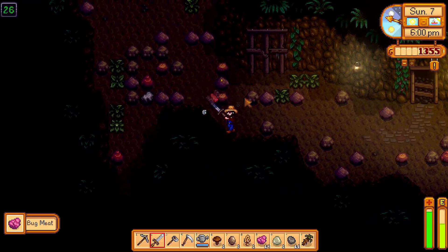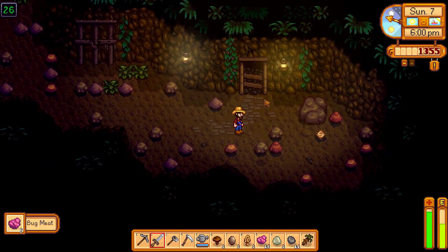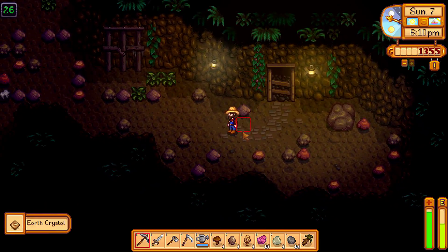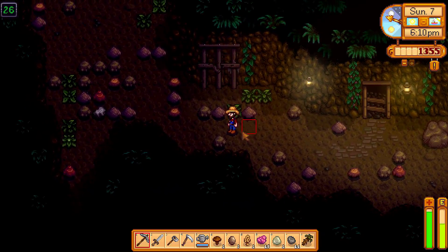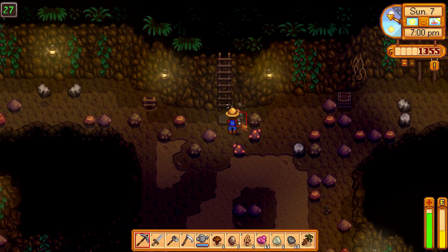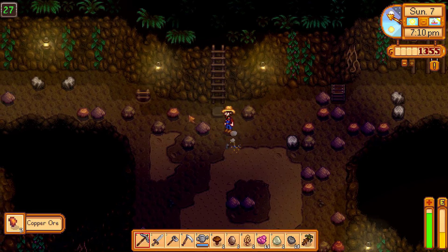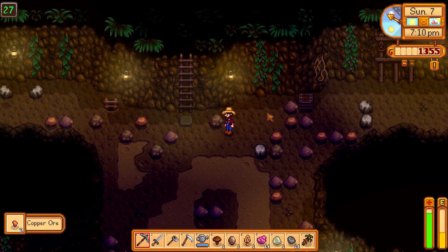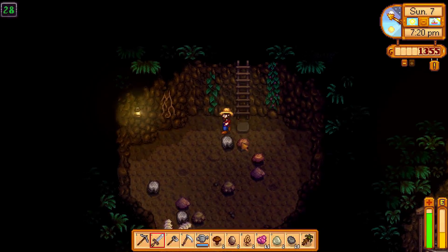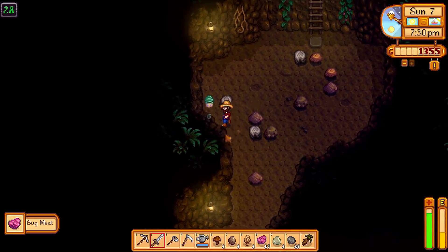More bugs — I hate these flying bugs. Another earth crystal. Looks like we're gonna have to search for the way down again. The way down — thanks to a bug that attacked me and then died, it created a way down. And there's already another way down — we shall take that path. Level 28 at 7:20 PM. We might make it to level 30 in time.